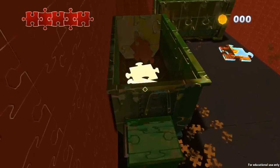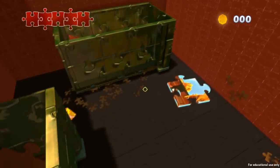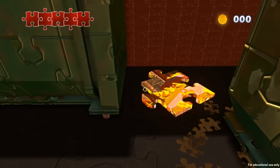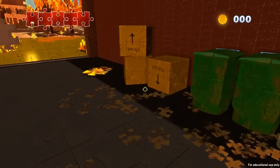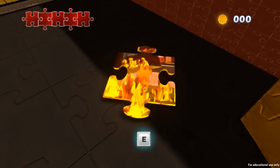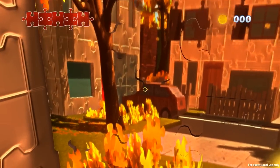You can jump up on the boxes, and yes, you can even go in the dumpster. But basically, dumpster diving in this game could be a death sentence. I'm not entirely sure if there's a way to reset, but I actually ended up getting stuck there during a soundcheck, so probably don't go in there. Also, probably don't go near this corner of the boxes, because it seems really easy to get stuck in the geometry in this one — just a little bit of forewarning.